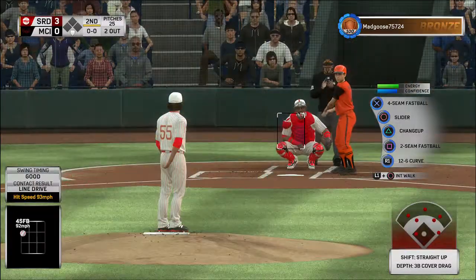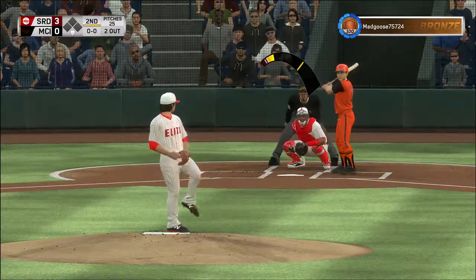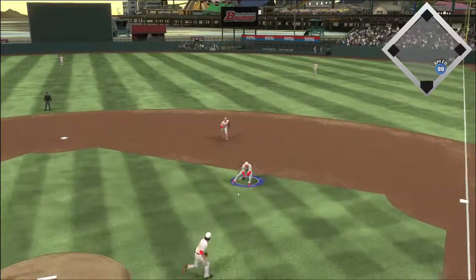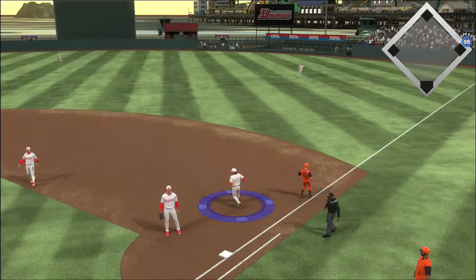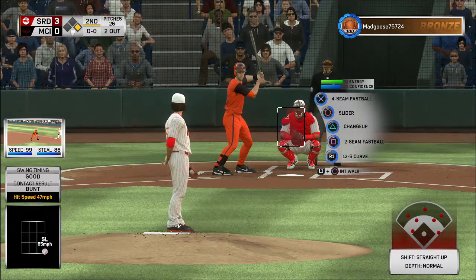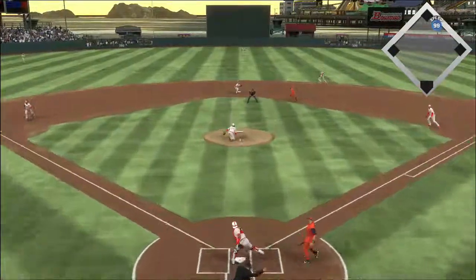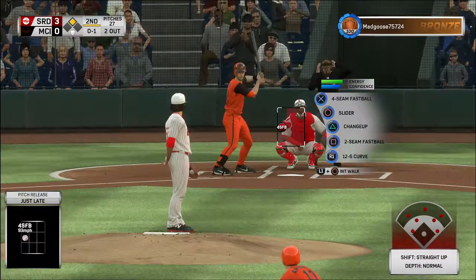Now to the plate, Louis Aparicio tries to make something happen with two gone in the bottom of the second. He drops one down here and tries to beat it out — beats the throw for a bunt single. Stepping into the box, Jorge Posada takes his first cuts with a man at first. Here's the pitch — a called strike. The throw and it skips in as he steals the bag easily.